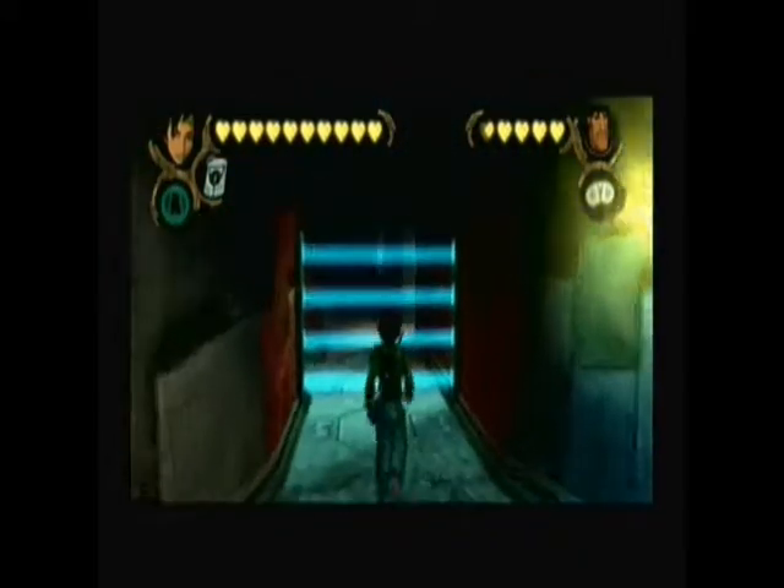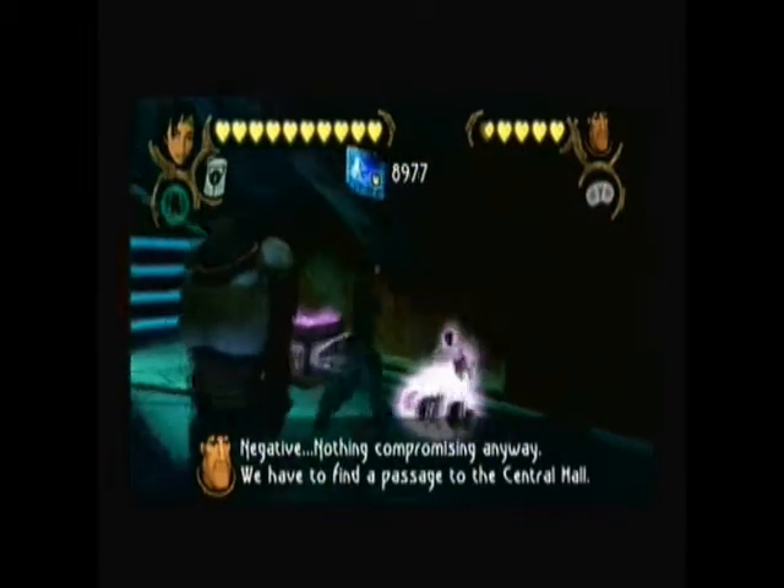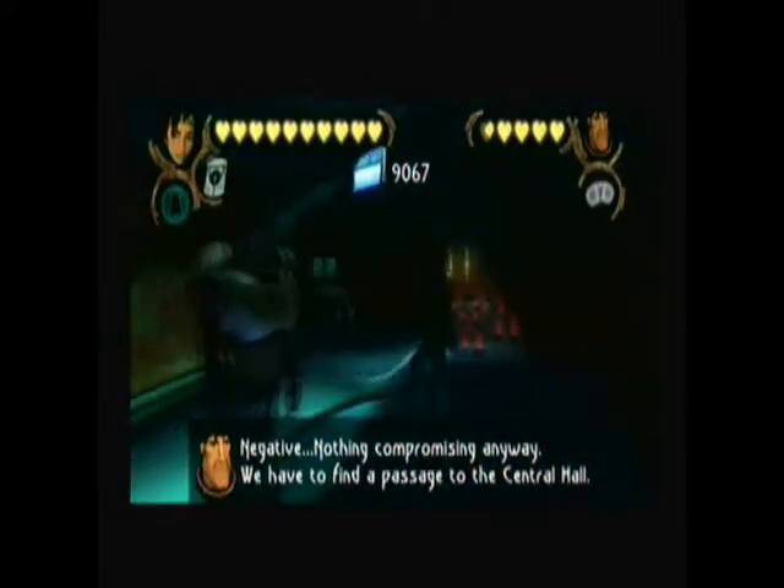Stay on your guard. We might want to crawl through this vent — but we find there is absolutely nothing there, so I completely wasted my time. I am getting completely disoriented. Let's kick this and hop down. We have to find a passage to the Central Hall, and we will — just as long as we navigate through these mines first.